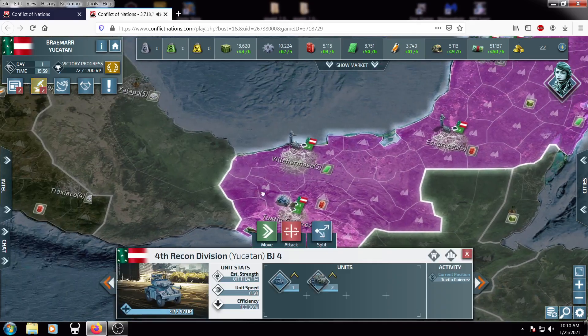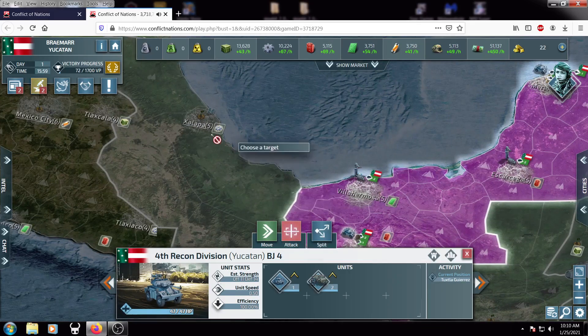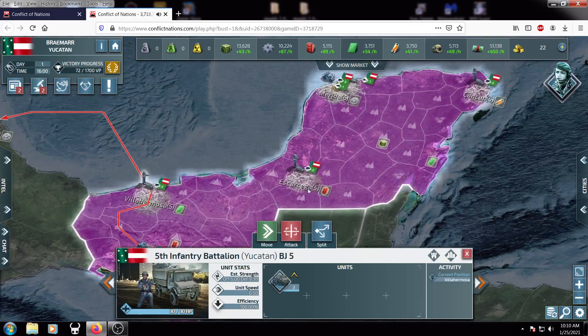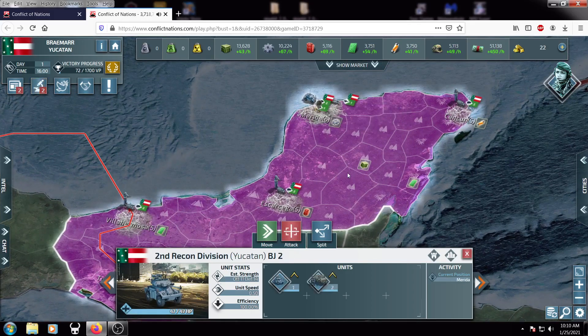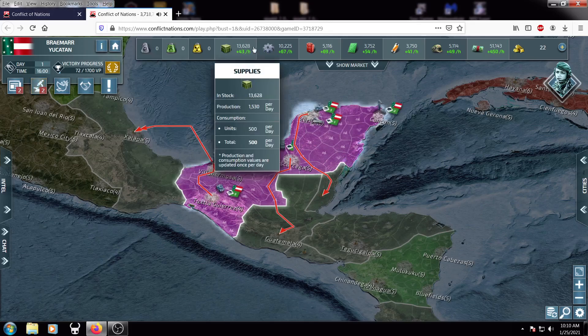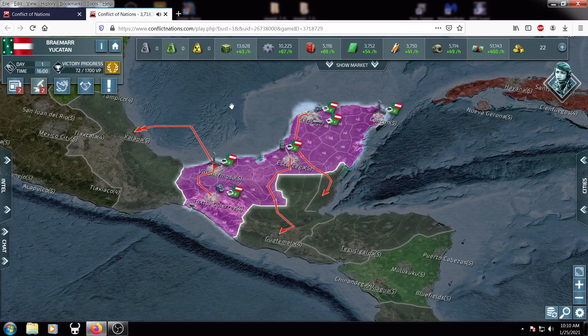I'm just going to start this game off by swinging at these. You want to immediately throw these soldiers out to attack these locations. The only reason we're prioritizing doing this is because we don't have any natural enemies that border us — most of the time you will. First things first, immediately after I do that, I start every game no matter what by sending out texts, messages, and coalition applications. If there are no coalitions built in your area, ask around if people want to join up and create a new one.